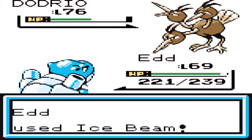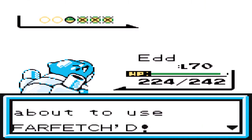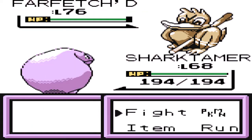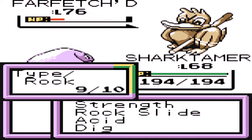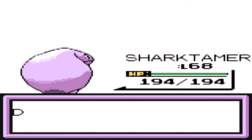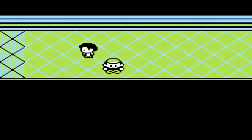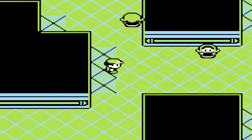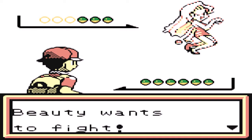I hate trainers like this who are just basically stuck to one type of Pokemon. A Birdcatcher with only flying Pokemon — it's kind of lame to be honest. Let's go with Shark Tamer because he has Rock Slide and he's a higher level than JJ, so I feel less likely for him to die. The opponent's going for Agility — none of that really matters, just Rock Slide and get rid of that Farfetch'd. I went all the way over there just to battle you.